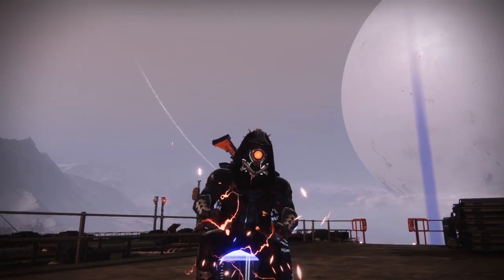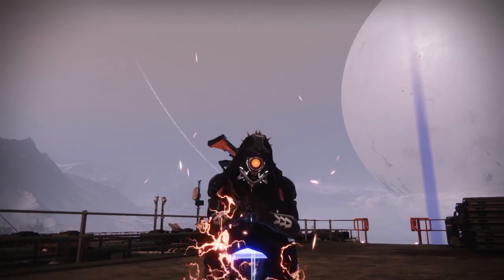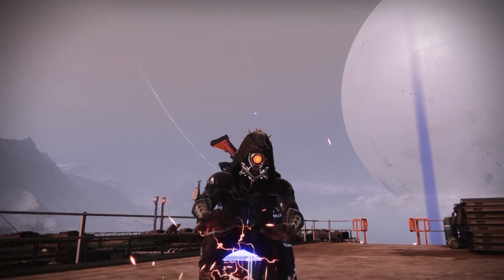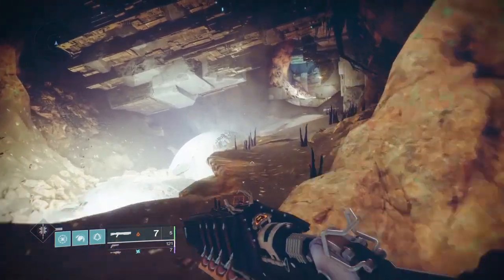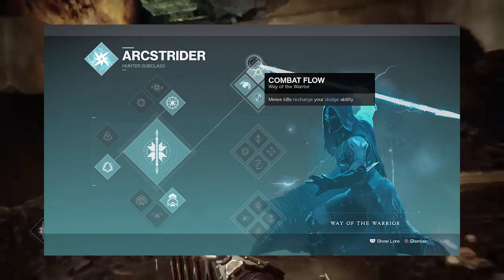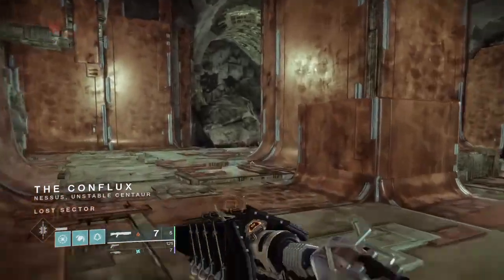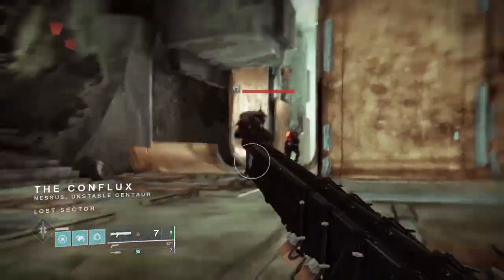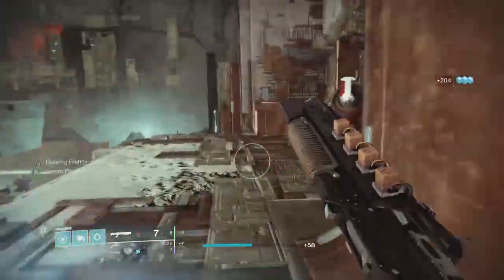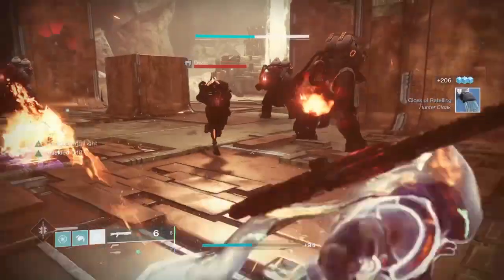In today's video we'll be looking at a fun build I made for the hunter exotic arm piece Liar's Handshake. For this build I used top tree arc strider so that I could use combat flow, along with Gambler's Dodge — so a melee kill recharges my dodge ability and dodging near an enemy recharges my melee. So melee kill gets back dodge, dodge gets back melee.